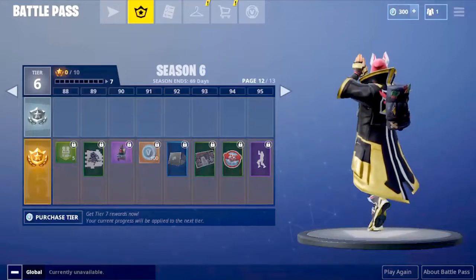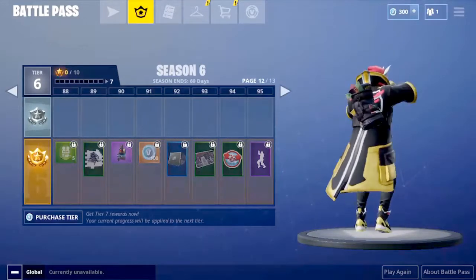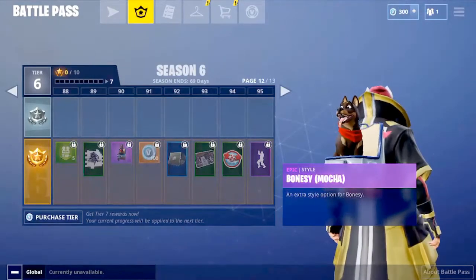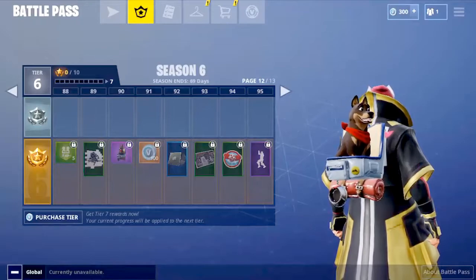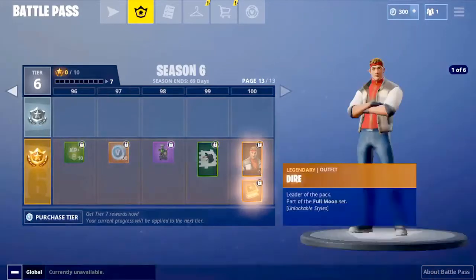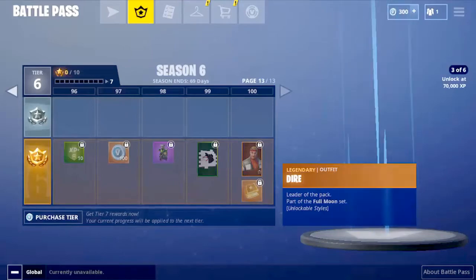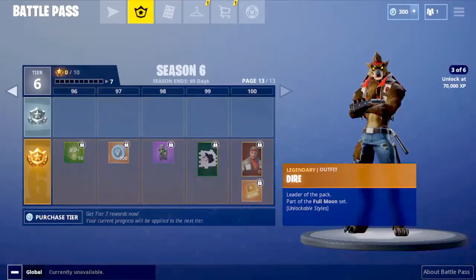At tier 95 you get a dance called Flamingo — I think it does some sort of Brazilian dance move. There's also another Bonesy back bling in the mocha version. Then at tier 100 you get Dire, the werewolf skin. I really loved this skin from the sneak peek — it has different stages, and stage 5 looks amazing while stage 6 just looks like a full monster.